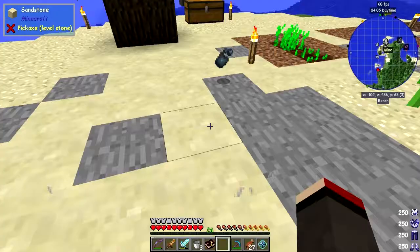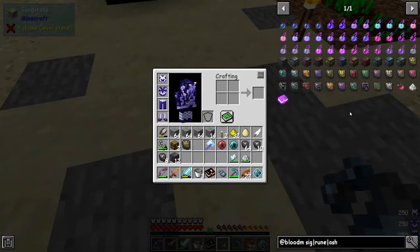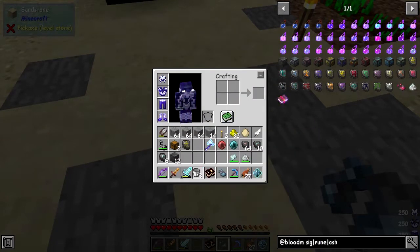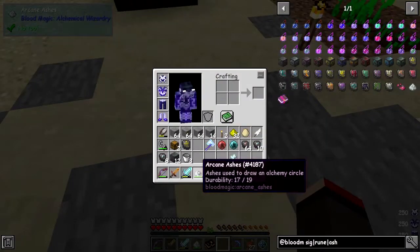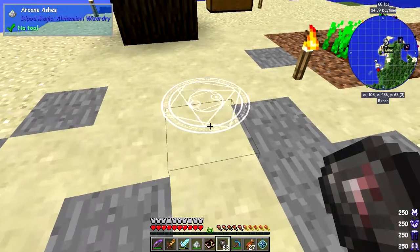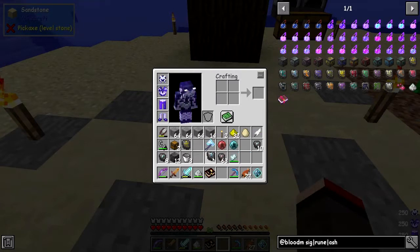I must have done that wrong — let's break it and get the reagent back. It must be that you put the slate in first. Let's look at the recipe again — yes, you put the reagent in first and then the blank slate. I wasted an ash, but no big deal, they're not too expensive. So put the reagent in — I was expecting this to change shape as it normally does — and then right-click the slate in, and then it does its thing. Out comes the water sigil.